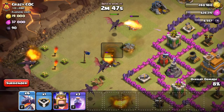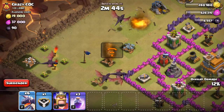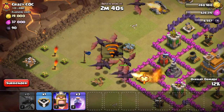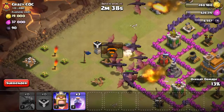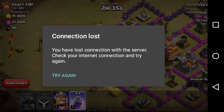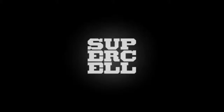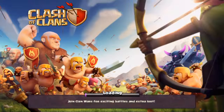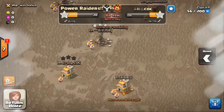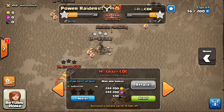My internet connectivity is giving me problems. Let's launch all the dragons and a rage spell — and I will lose this battle because my internet connectivity went away. This attack is going to be a waste. I got zero percent on it.